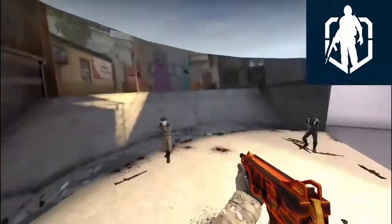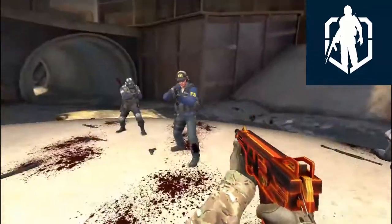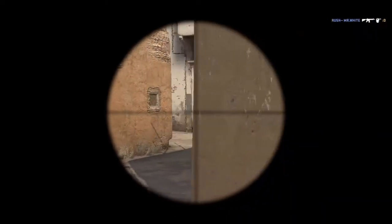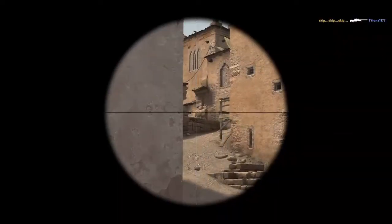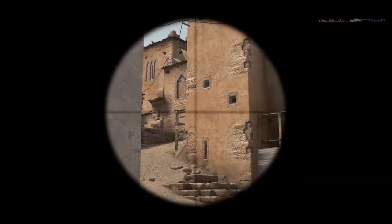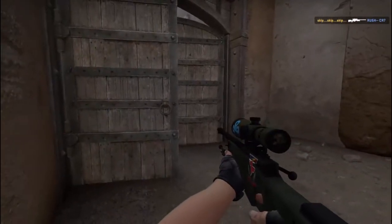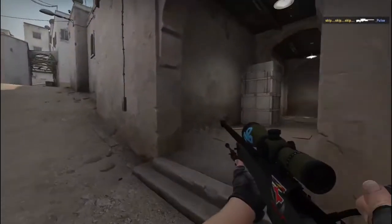It is the right time to show your skills when all teammates are dead and all responsibility is on your shoulder. Watch my S clutch on map Dust 2 — incendiary out, throwing smoke, flashbang, blowing flashbang, love block smoke.